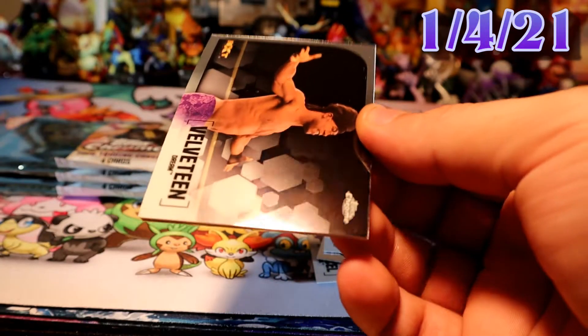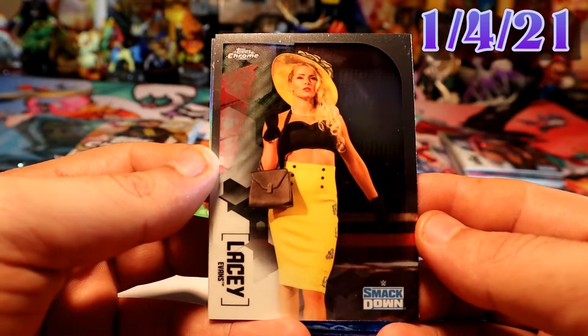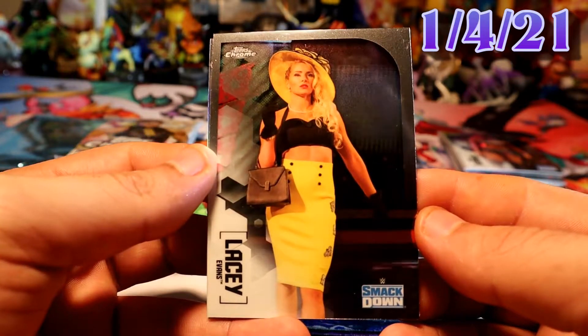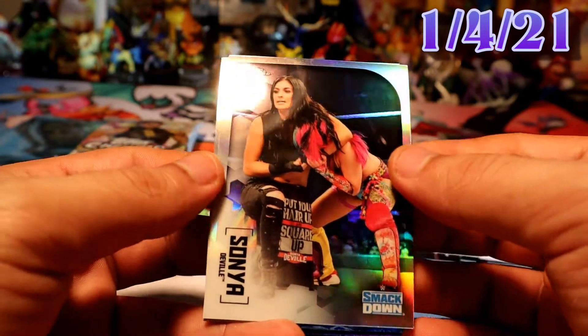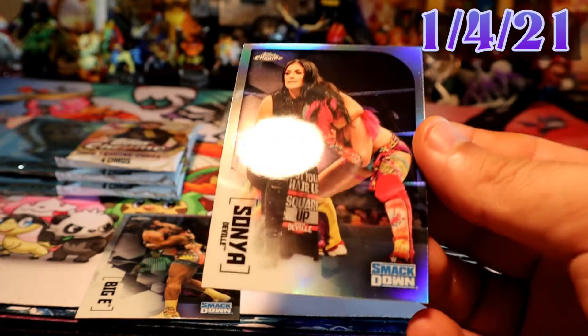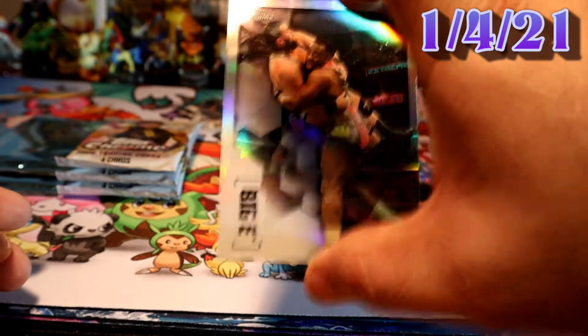We need to get something crazy out of here — hopefully those X-factors pay off. Because ooh, Lacy Evans — is this my first Lacy Evans? It can possibly actually be my first Lacy Evans. Ooh, Sonia DeVille! IV card — that will be our first IV card of these two blasters, which is crazy. The Oscar right there. We have a Big E refractor.